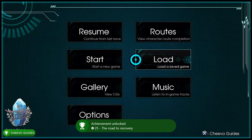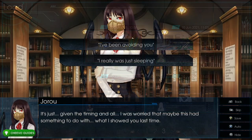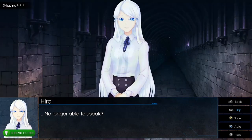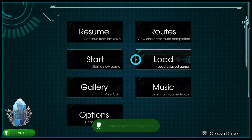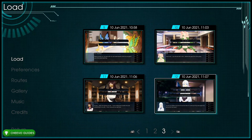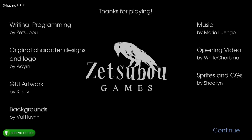Load up save slot 11 and choose 'I've been avoiding you' (top option). This triggers Ice Woman, worth 25 Gamerscore, for incurring the wrath of a Yuki-ona. Then load up save slot 12 and choose 'Jeru should be free' (top option), unlocking the Joanne achievement for helping Jeru transform into a new person, worth 25 Gamerscore.